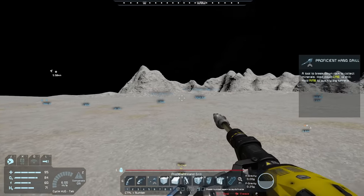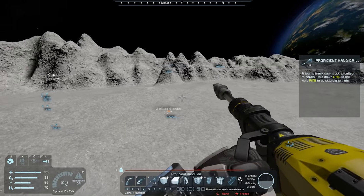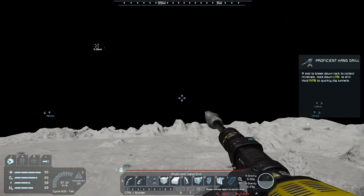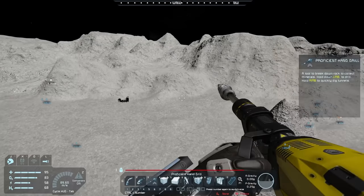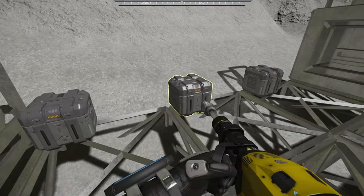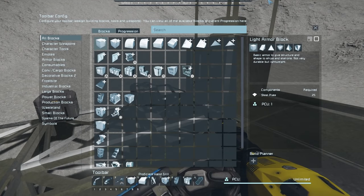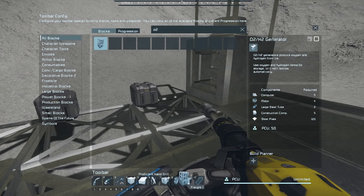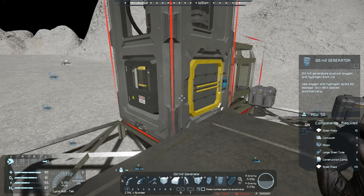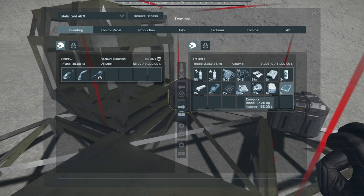Where is our base? I believe it's over this way — yes, there it is, our lovely small little base. I wonder if anyone wants platinum. That station might have changed a little bit, I'll have to go check it out. While we're here, let's actually place an O2H2 generator as well, because that's something I want to build. We're going to throw that on the hotbar and I think we might just stick it right there — we'll eventually move all this stuff around but I'm just putting it on the base for now.